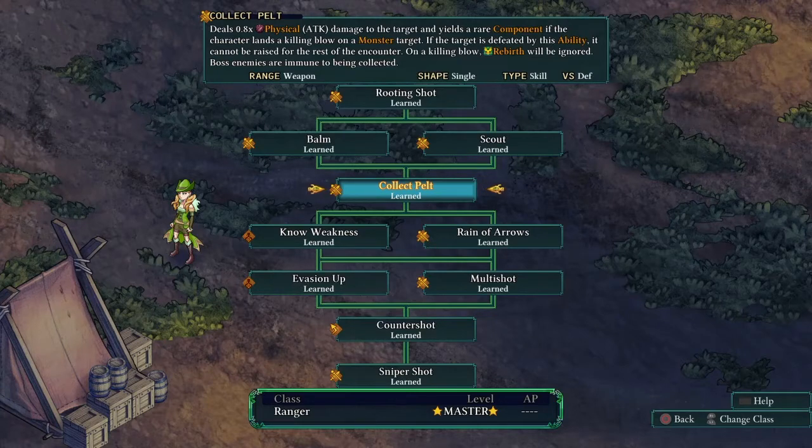Collect Pelt is super cool because it lets you reap rare components when you kill an enemy using this ability. To sweeten the deal even further, if an enemy has Rebirth on it, this ability will just straight-out kill them anyway. Keep in mind it's mainly for killing monsters — for a human version of this, there's Collect Bounty, which is an Assassin ability.